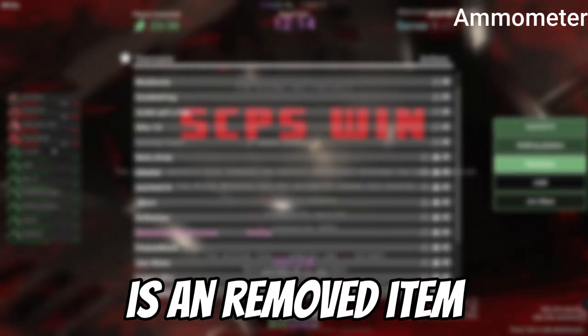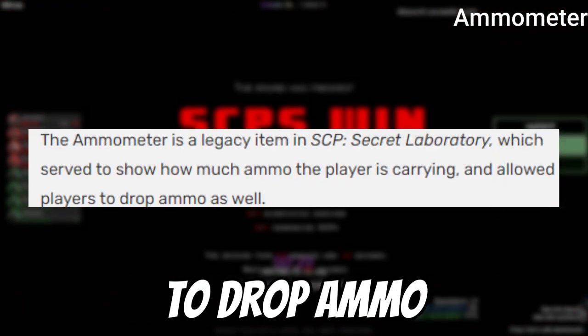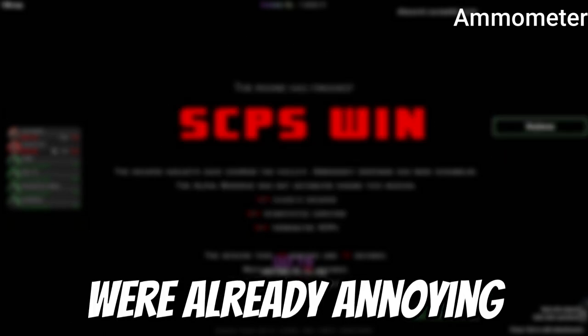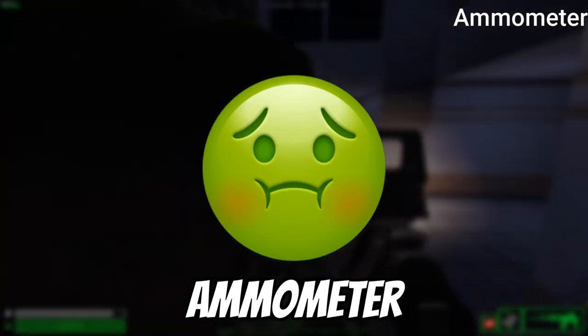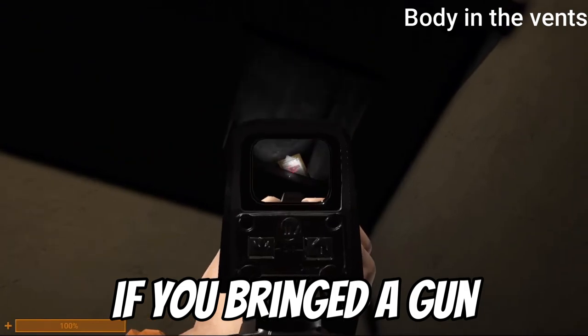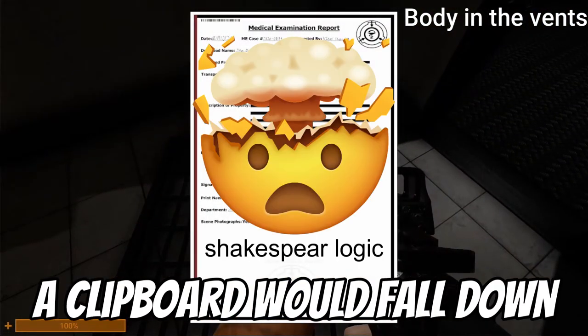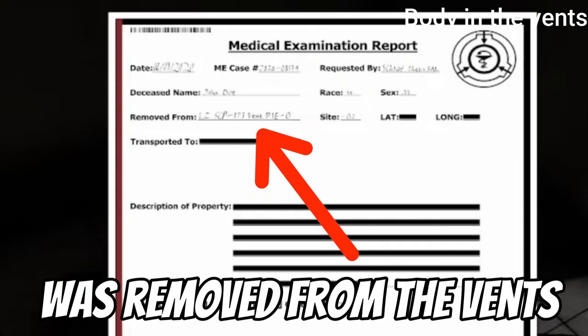The ammo meter is a removed item used to see how much ammo a player has, and it was also used to drop ammo. Thankfully, dropping ammo is now simple, because tablets were already annoying as they were, so I can't imagine using an ammo meter on top of that. The body in the vents was a limited-time easter egg — if you brought a gun into 173's chamber, you could shoot a clipboard hanging from a vent, and it would fall down with documentation of a deceased person whose body was removed from the vents.